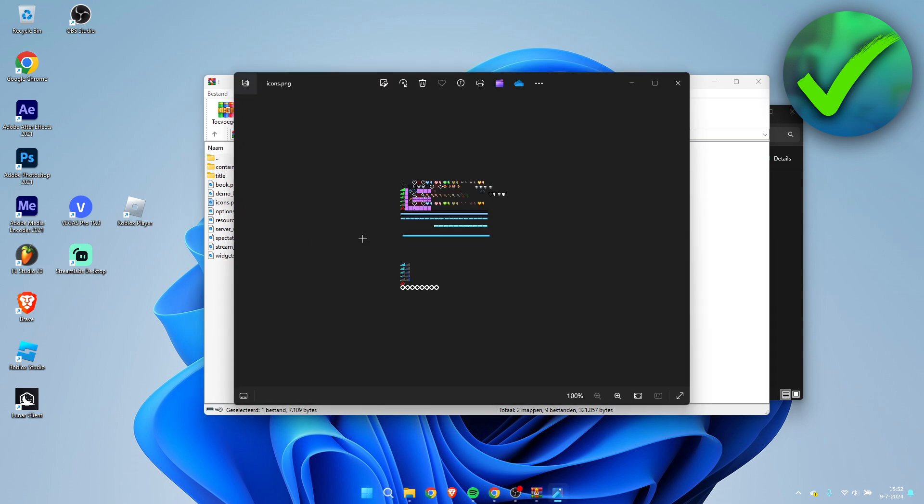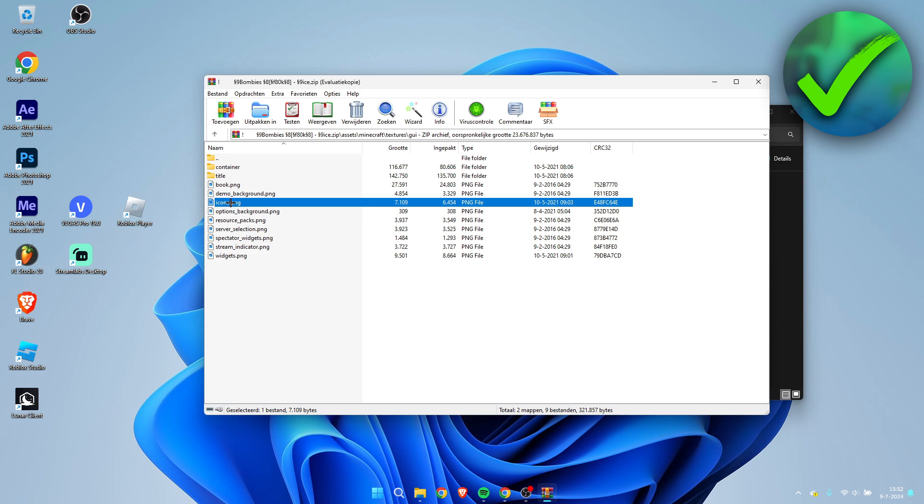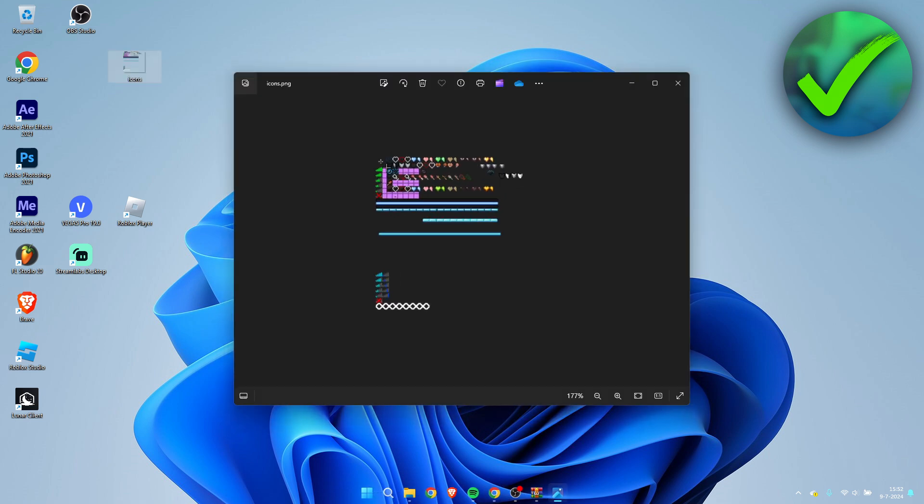This is the file that contains the crosshair, as you can see. I'm going to drag and drop this icons.png onto my desktop, then minimize these windows. This is how it will look.